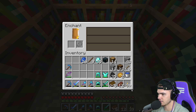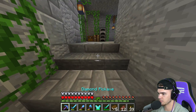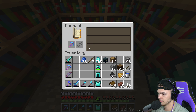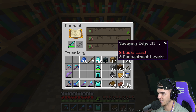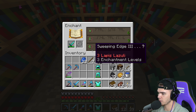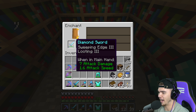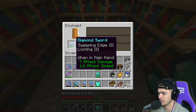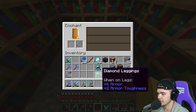Let's check the swords - Smite 4, definitely not doing that. Leggings, helmet - Fire Protection, I don't really see anything too good here. Oh, boots! We have some right here but they're really broken. We're doing another pickaxe - Unbreaking 3, whatever. Piercing 4, let's check the sword - Sweeping Edge 3! I don't think we have a Sweeping Edge sword yet so we're going to go ahead and do that. Finally, it's been so long since I've gotten good enchants.